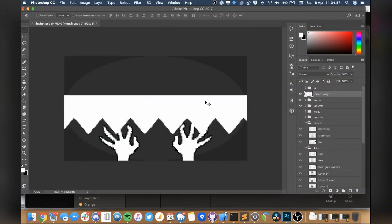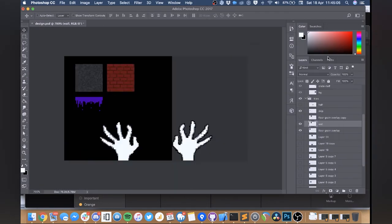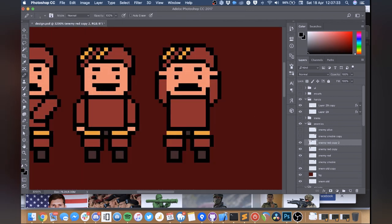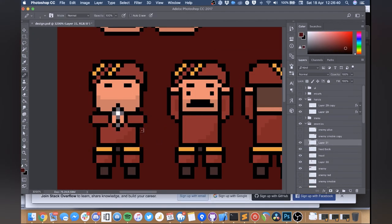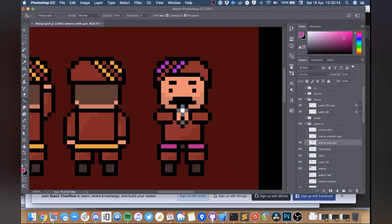Here I am taking the first steps in pixeling — hands, teeth, wall tiles, and an enemy. What is this weird mushroom helmet? A few more states for when they notice you and start running away, and various facial hairstyles. A second enemy, this one with a gun that can shoot you instead of running away.